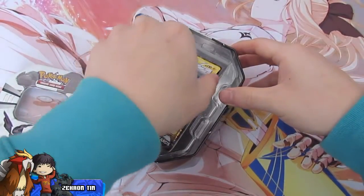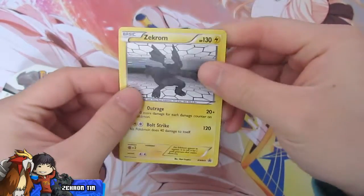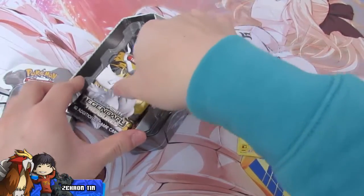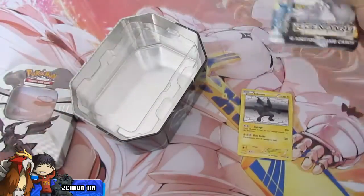I got a really horribly warped Zech Round promo card here. That's okay, because you never get those in mint condition. So we got the same three packs as the previous one: Boundaries Cross, Plasma Blast, and Legendary Treasures.